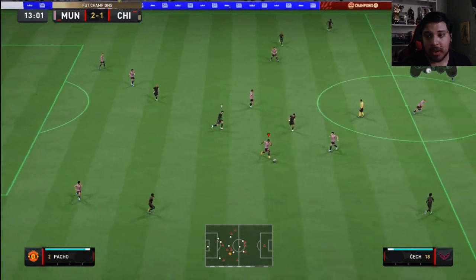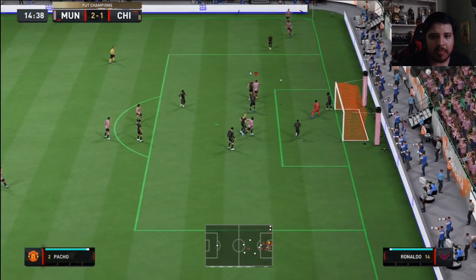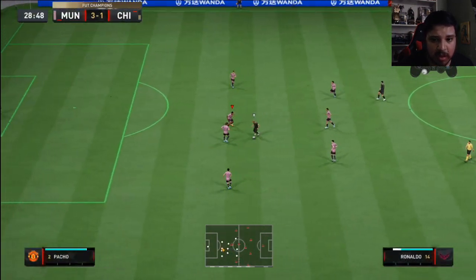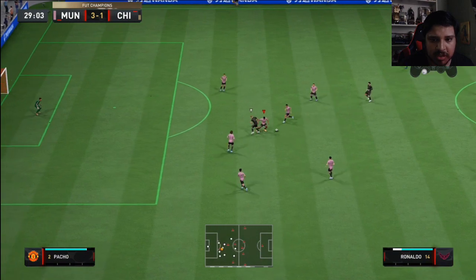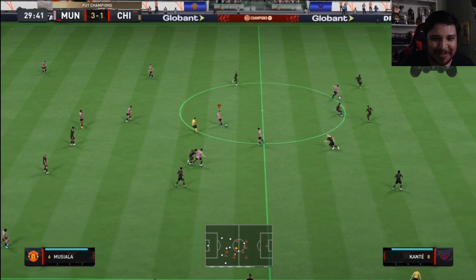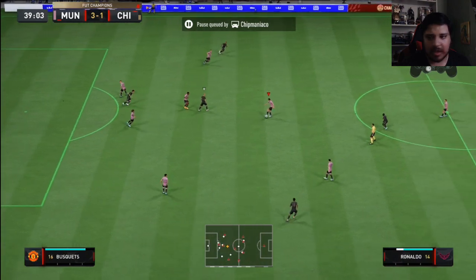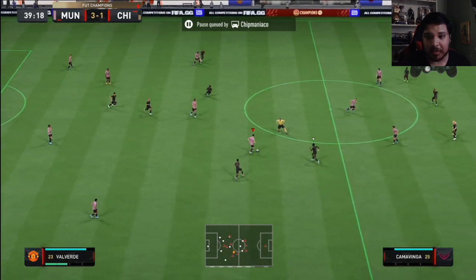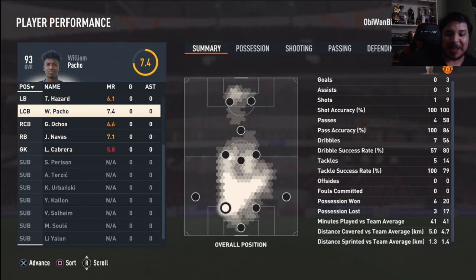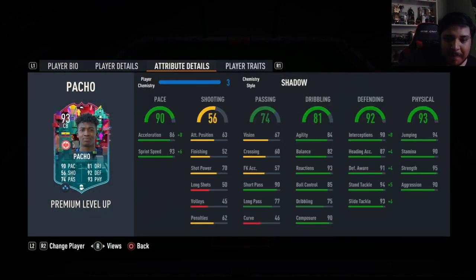Pacho — his tackling is ridiculous! Come on Pacho, you win those! Pacho versus Nazario — very good man, very good. He's a phenomenal tackler. Off the ball he won six possessions in the 20 minutes I was playing this match — six possessions. Alright, that's going to do it for William Pacho.